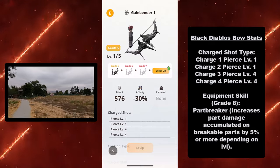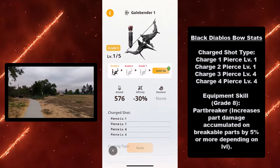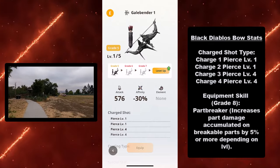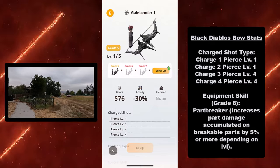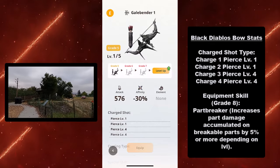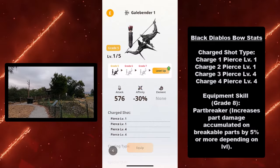How bows work is that you have a little circle that blinks or flashes every time you charge. No charge is 1, 1 blink is 2, 2 blinks is 3, and 3 blinks is 4. Its equipment skill is Part Breaker, which unlocks at grade 8, and Part Breaker increases part damage accumulated on breakable parts by 5% or more depending on the level.